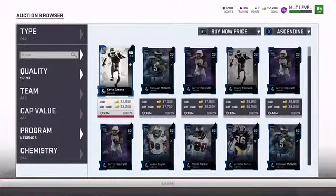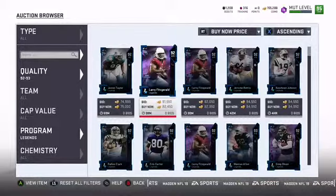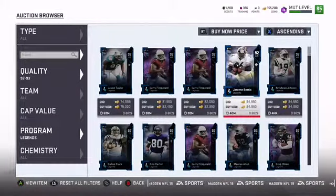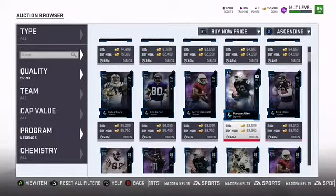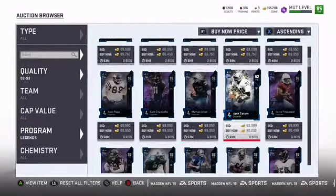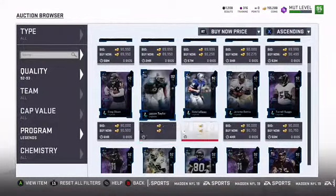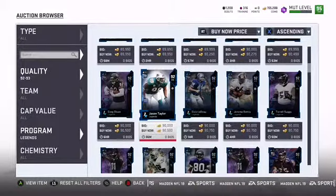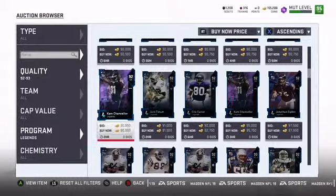Let's see what 92 to 93s we can get — like a Jason Taylor, Larry Fitz, Randy Moss, Chris Carter, Marcus Allen, Jack Tatum. Yeah, these are the ones you want. A Dick LeBeau. These are the ones we need to get guys, we need to get one of these for sure.